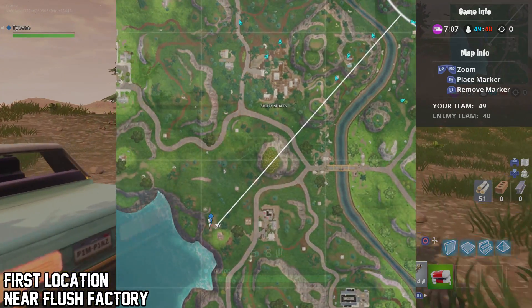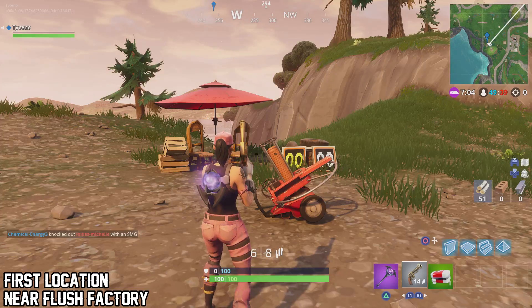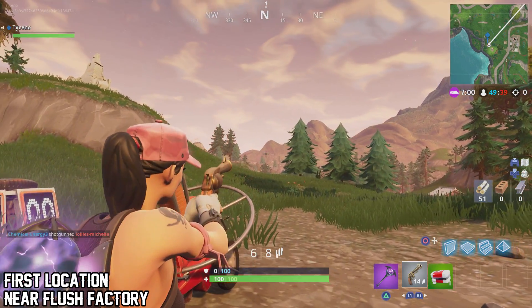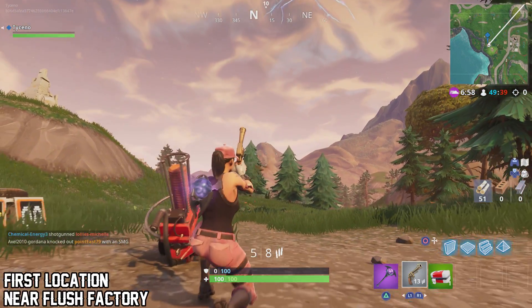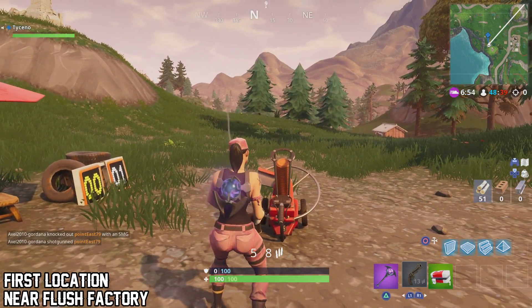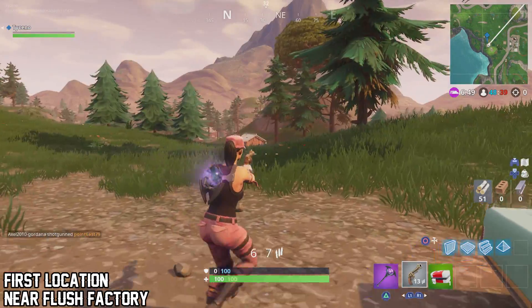You'll find the first clay pigeon machine near Flush Factory. Just go to where my blue marker is, north of Flush Factory. Interact with the machine and while the clay pigeon is in mid-air, you just want to shoot it down. Check the scoreboard and if it says one on the white side, that means you hit the bird. That is one done and we can move on to location number two.